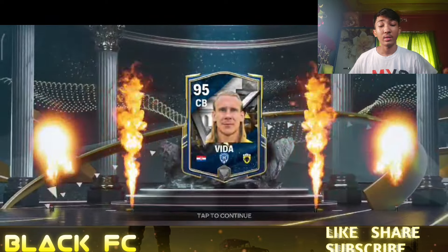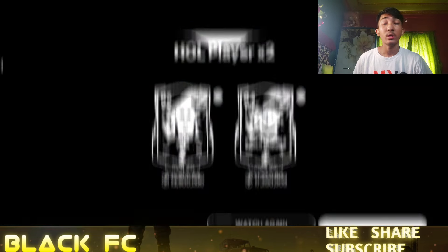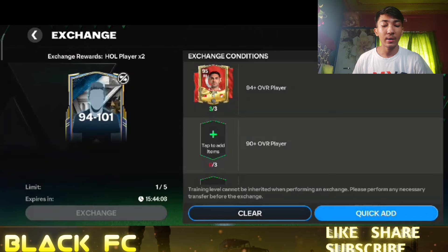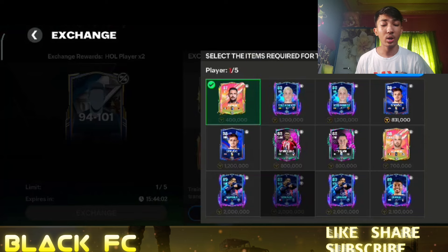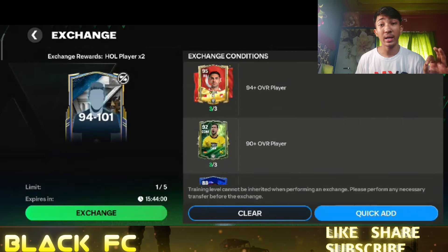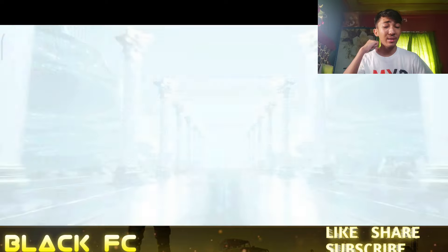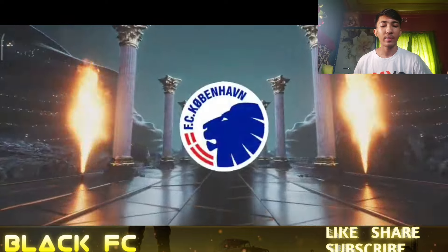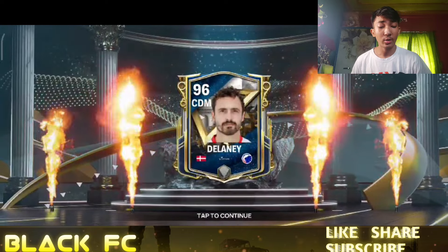Pack result — Koresia center back... Vida! And also Pablo. Moving on to the second 94 to 101 exchange in the second ID. We've added all these exchanges and pack openings. Let's unlock and please show me that Brazil flag — I want to make a review video of R9. Okay, it's a Denmark CDM... that's Delaney.